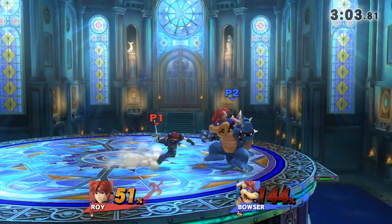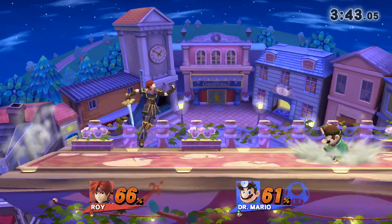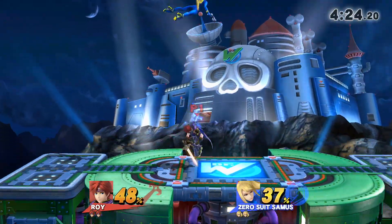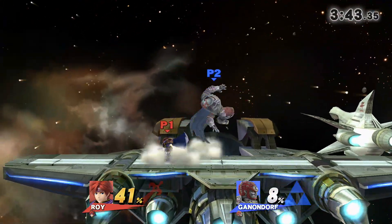This doesn't even take into account the frame data of the move itself — it becomes active on frame 5 and has a hitbox that lasts for 7 frames. Also, Roy's up air has a hitbox that's present on his body, like most of his moves, which makes it incredibly easy to land when approaching an opponent.